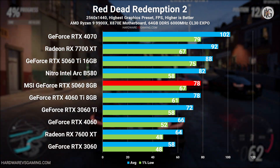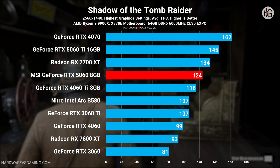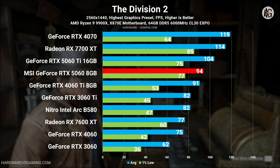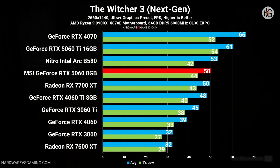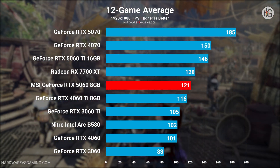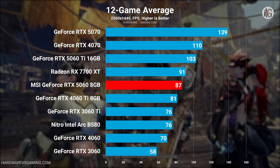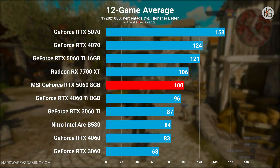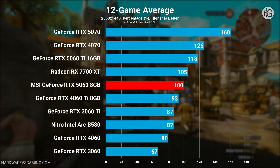One thing not reflected in benchmark graphs is the actual gameplay experience. In visually rich games with lots of foliage, textures, and detail, you'll often notice texture pop-ins. It's clear the RTX 5060 could perform better at 1440p if it had more VRAM — maybe at least 12GB. The RTX 5060 isn't a bad GPU until it reaches its limitations; it handles 1080p gaming very well and performs decently at 1440p. However, its 8GB of VRAM becomes a bottleneck at 1440p, and enabling ray tracing and frame generation further highlights this limitation. If the RTX 5060 had 12GB or even 16GB of VRAM, the 1440p gaming experience, especially with ray tracing and frame generation, would be much smoother and more consistent.